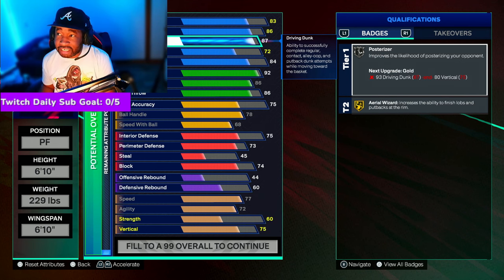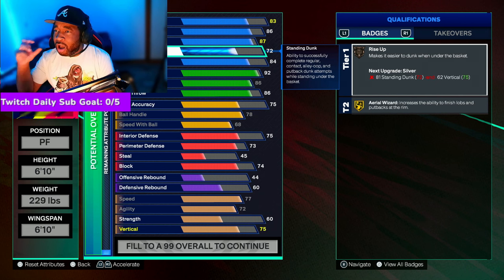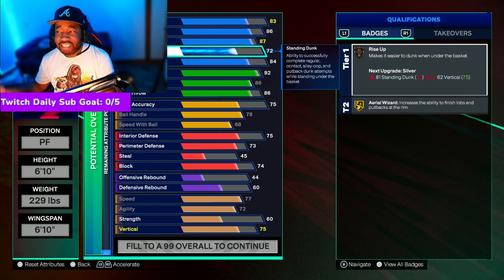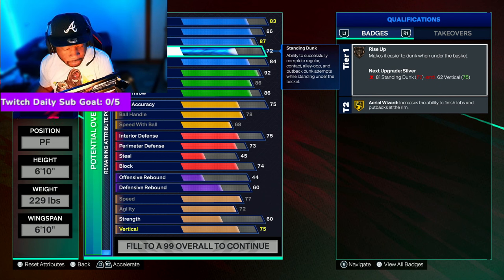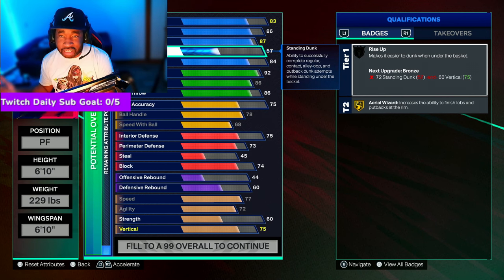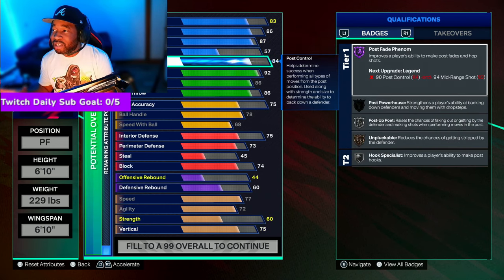With the standing dunk, I wouldn't put it this high — because if you're 6'5" and up and you're under the rim with nobody there, you're going to dunk the ball anyway. So I want to save points on my standing dunk. I put the standing dunk at 57. If you don't believe me, go into freestyle, get under the rim, press up on the stick or square — you're still going to dunk. You don't gotta take my word for it.